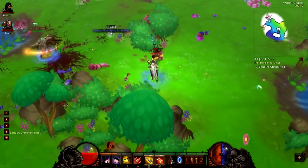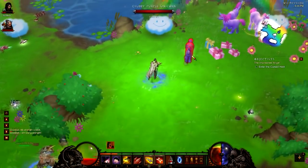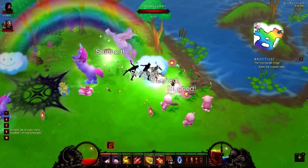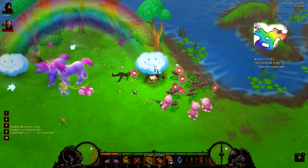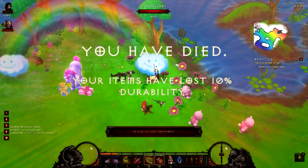Get away from me! I'm dying. It's all right, I'm trying to get him off you. They're just all over. I died. There's a unique pony — that's why. Oh, and it has frost.